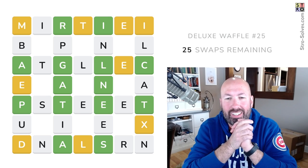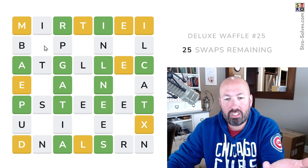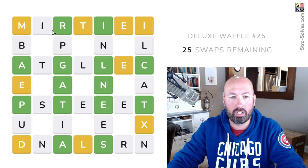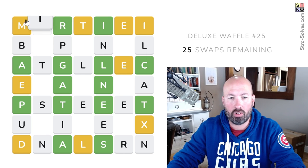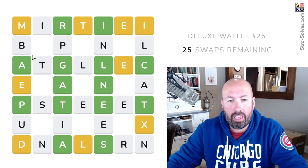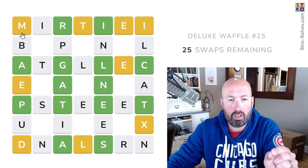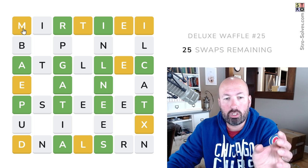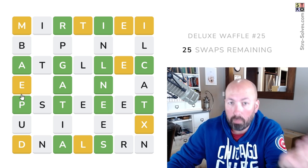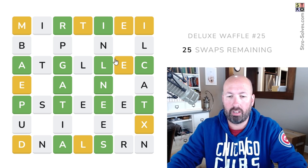I haven't done a waffle in a while, so I'm looking at one of those today. If you're not familiar with waffle, this is kind of like Wordle on a grid, but we already have all the letters and we're going to swap them. We're going to click and drag around and swap the letters to try and find all of the words. The coloring works just like normal Wordle. There is a little bit of a weird thing at the corners — like this M is yellow, which means there's an M in either the row or the column or both. So the intersection points are a little bit ambiguous there.